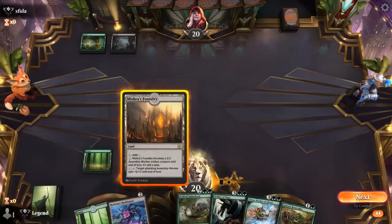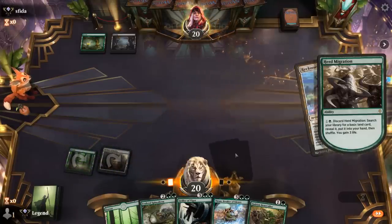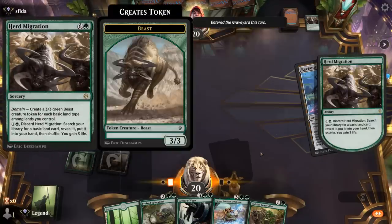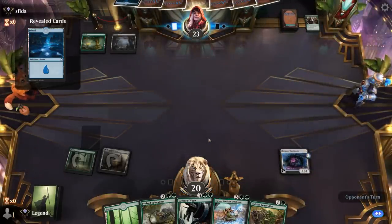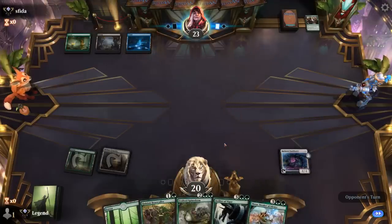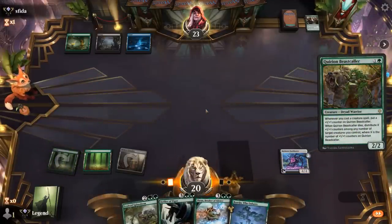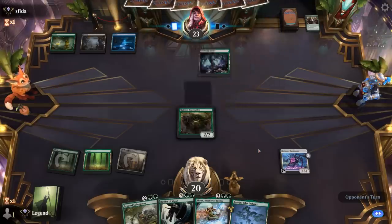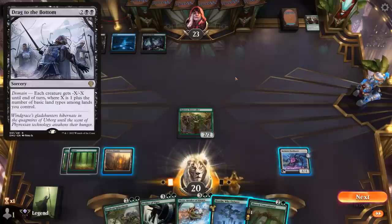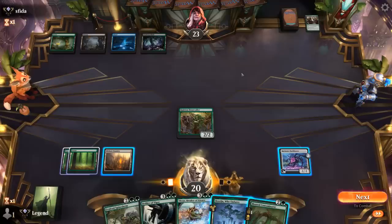Beastcaller versus Bankbuster is an interesting choice, especially given our opponent kept mana up — Bankbuster plays around spot removal a bit better. Opponent with a Herd Migration, getting another basic, so this could be a multicolor domain deck. Still hoping for Kodama as our draw step. Play Beastcaller and pass — next turn Spinoderm can also crew the Bankbuster. Being a domain deck, we have to be aware of Drag to the Bottom, which would currently give minus 4/minus 4 — it wouldn't kill Spinoderm unless they play Mountain or Plains next turn.